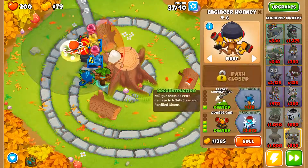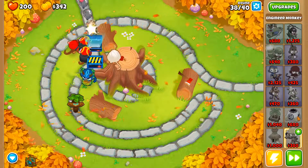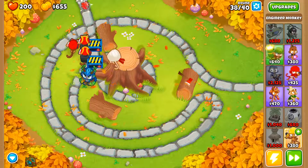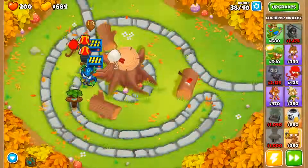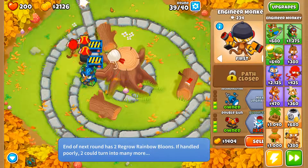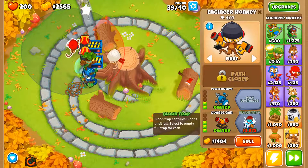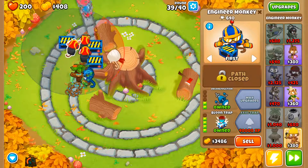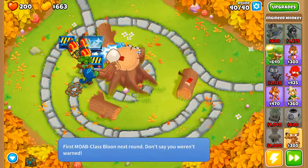Upgrade that guy, get deconstruction for the Moab. I wonder if extra extra large traps are good against SRAMs, because SRAMs are like the one big problem I had during the impoppable run. Balloon trap. Yeah, this is really easy — easy mode's just the easiest thing ever.